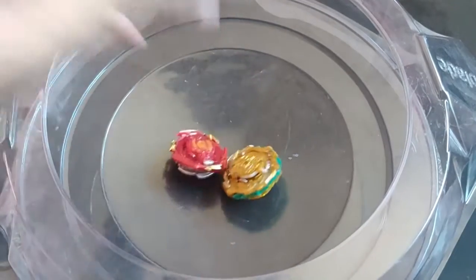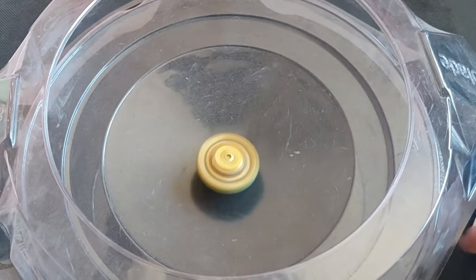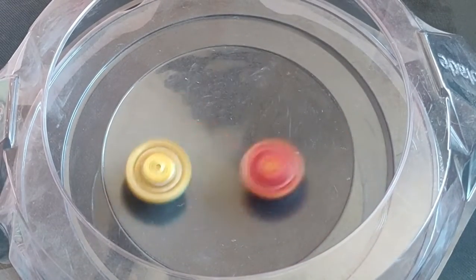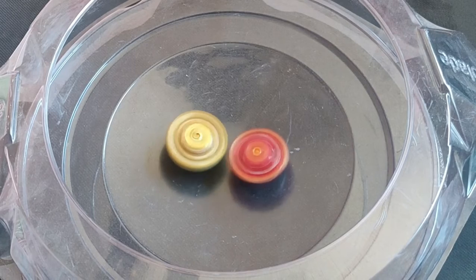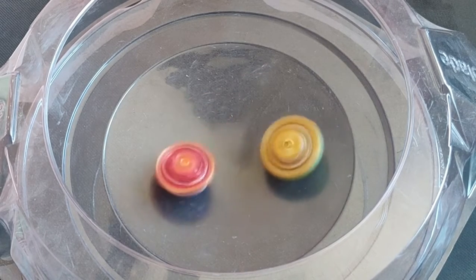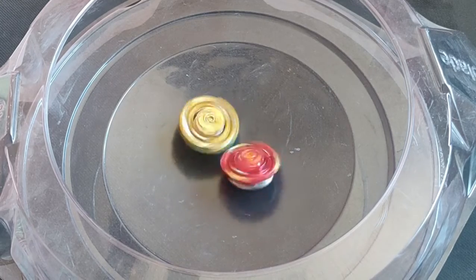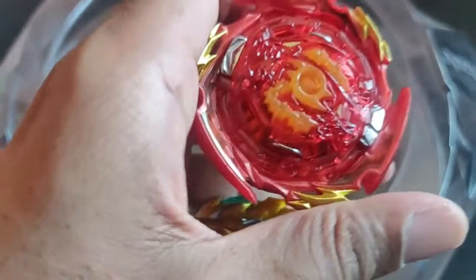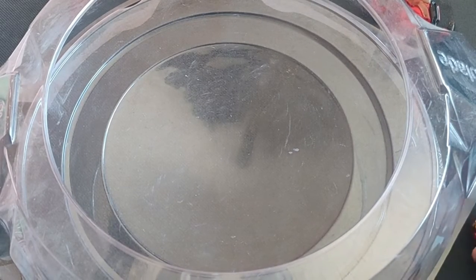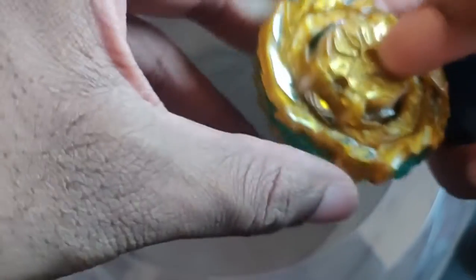Let's do another battle just to show how all the beyblades spin in the arena. When Moment does its thing it's so nice. Can Dynamite Kerbeus stand up against the Roar layer? The defense on Dynamite Kerbeus is so nice — Dynamite Kerbeus got it at the end. Let's spin Dynamite first. Despite having that nice rubber, I did get some clicks on it. Look — it became a complete circle! I never get that with Bahamut, that gimmick never works because mine never clicks. So this is pretty nice to see.